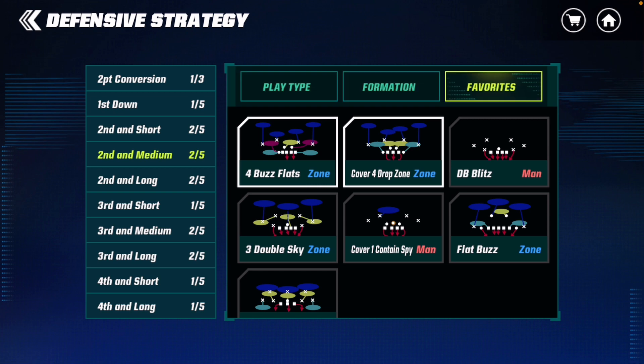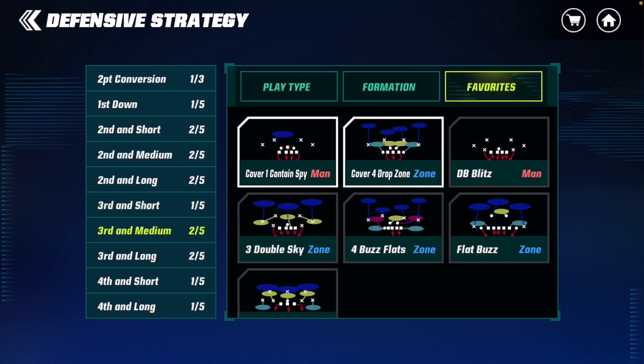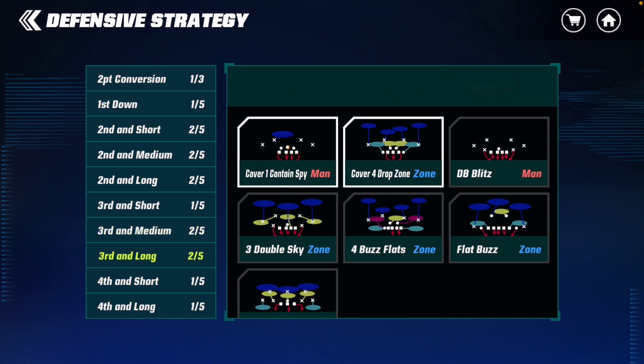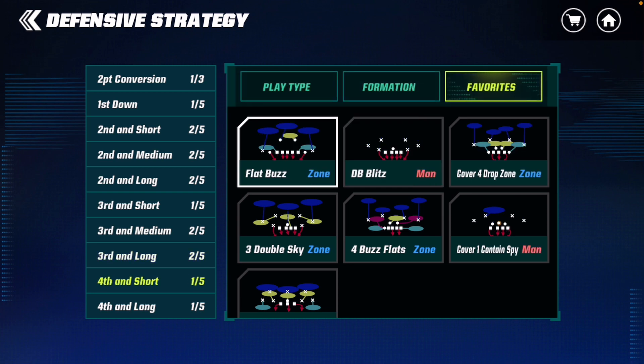Second and short: three double sky and cover forward drop zone. I have four buzz flats and cover forward drop zone. Second medium: cover one contain spy and cover forward drop zone. Most of these have a contain to combat blitzing — you gotta set the edge in that mobile. Third and short: cover forward drop zone. Third medium: cover one contain spy and cover forward drop zone. Third long: same thing. Second short or fourth and short: flat buzz in the goal line formation. Fourth long: cover three contain.